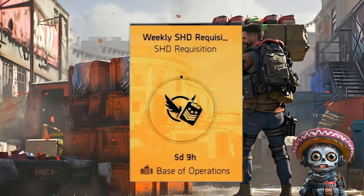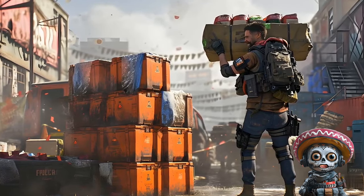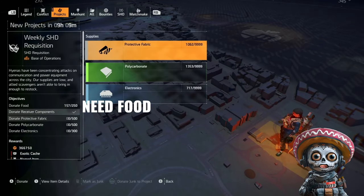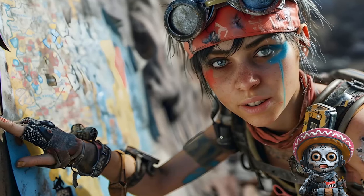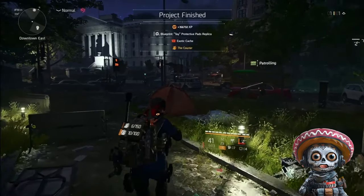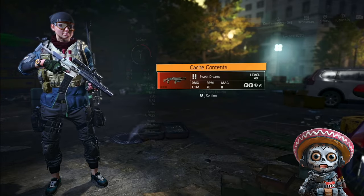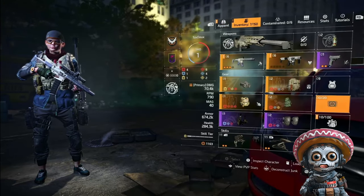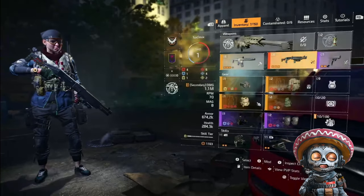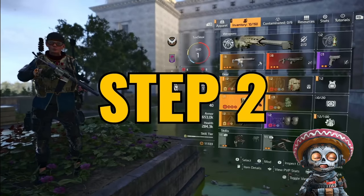First, complete your SHD Requisition Project for the free exotic and named item. Open up your project to determine what resources you need, then zoom in on your map to find the resource nodes. Go for the easy ones to travel to and take — minimize engagement, in and out. If you're seriously lacking in all resource categories, don't go do extra farming right now. You can do this project at any time and will collect resources along the way to complete it before day's end.